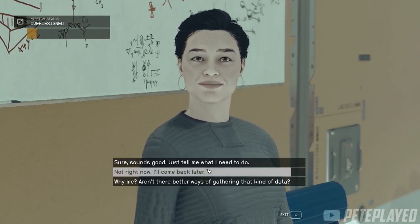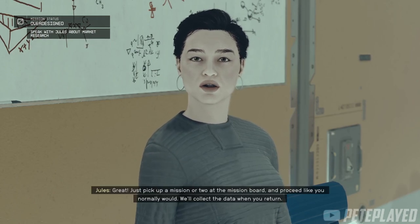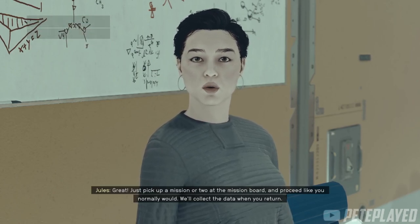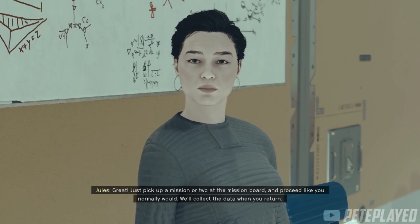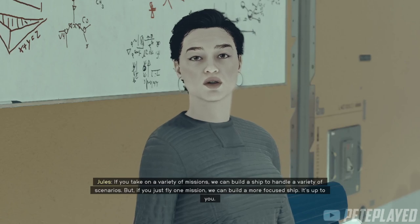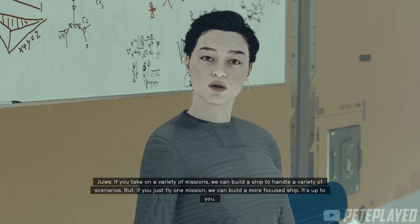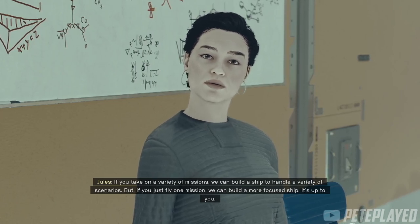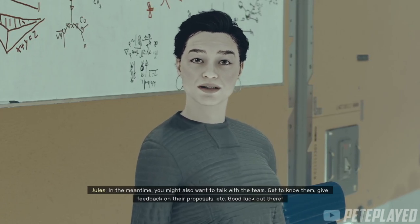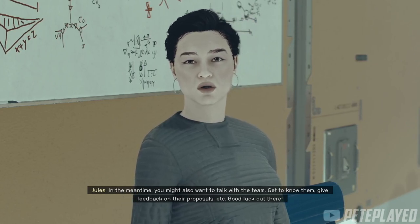Next up, you will need to gather some market research data, and for that you need to do two things: one is to complete two missions — one being a passenger mission and one a bounty — you need to do both. The second is to give positive feedback to all members of the design team: Jules and the rest at the table. Then do the missions.